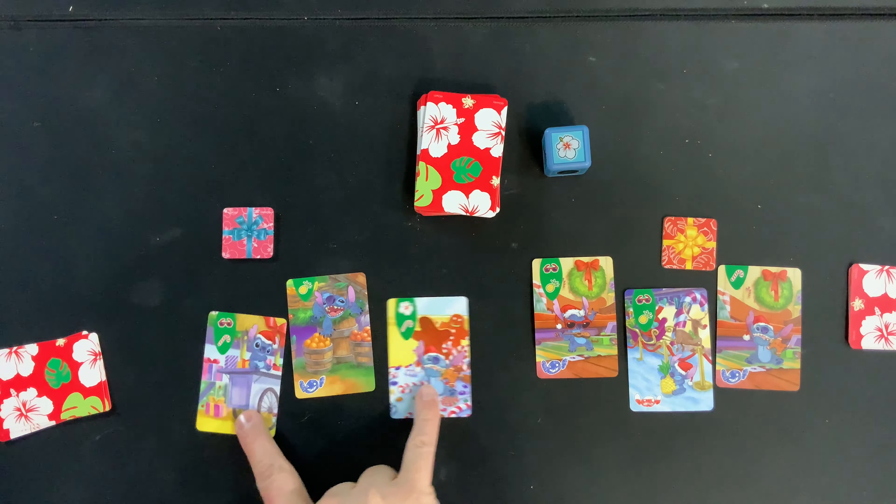When you roll the die, look at whatever symbol comes up and discard any face-up cards in front of you that show that symbol. For example, rolling a pineapple means you discard every card on the table that has a pineapple on it.